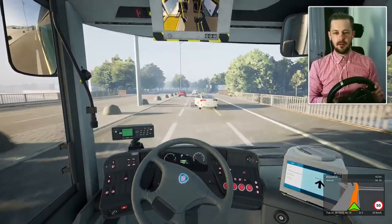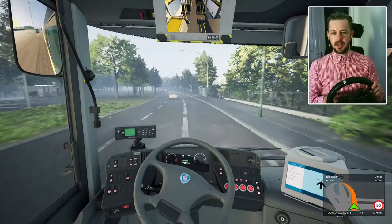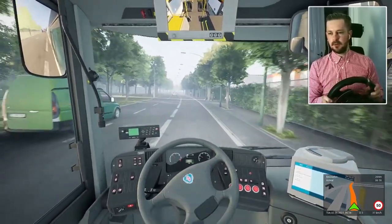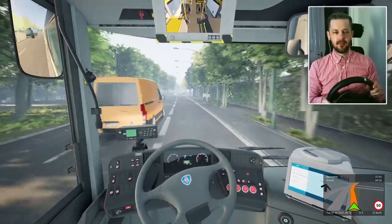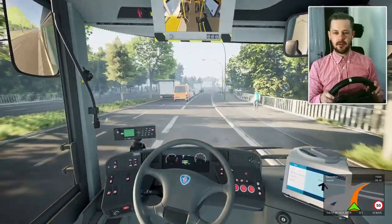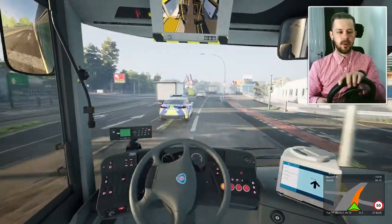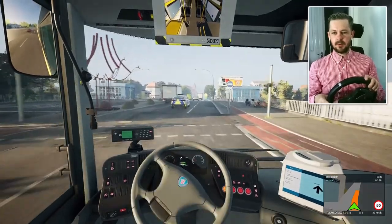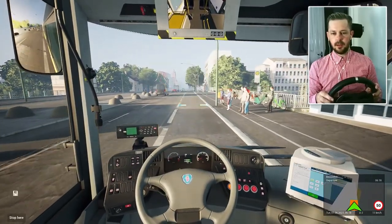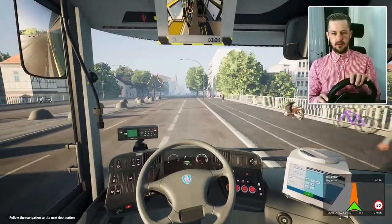Why is he stopping there? He's a typical taxi driver. Let's move up to the right — that's a bus lane. I need to maybe adjust the sensitivity of the steering wheel because at the moment you have to turn it quite a bit. Mounted the curb — why is this road so narrow? There's a bus stop approaching; we'll pull over here.